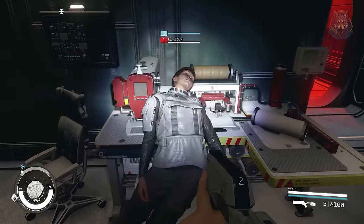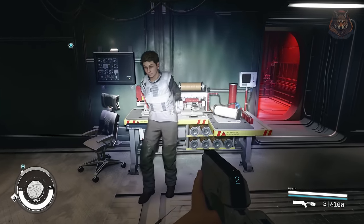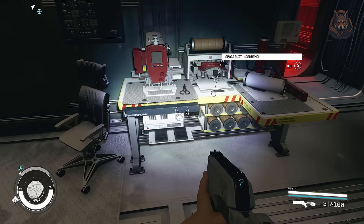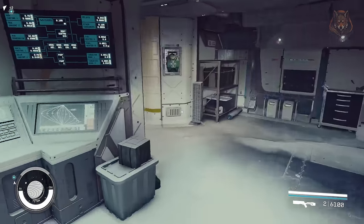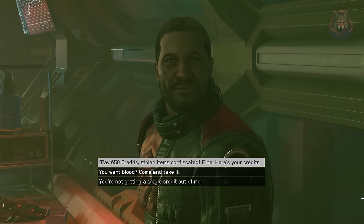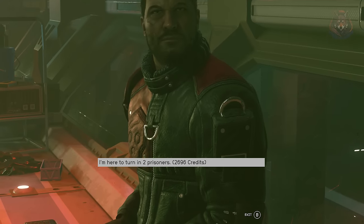Hit the melee button and an option will appear to restrain the NPC — they will get on their knees and you can release them or send them to the brig on your ship. You can fill as many brig spaces as your ship has, and if you want to build an entire slaver ship full of brigs, you can do exactly that. To sell, find a less reputable person — the mod says Crimson Fleet, UC Security, or Freestar Security, but for me only a pirate on The Key worked, which is probably more lore-friendly anyway.